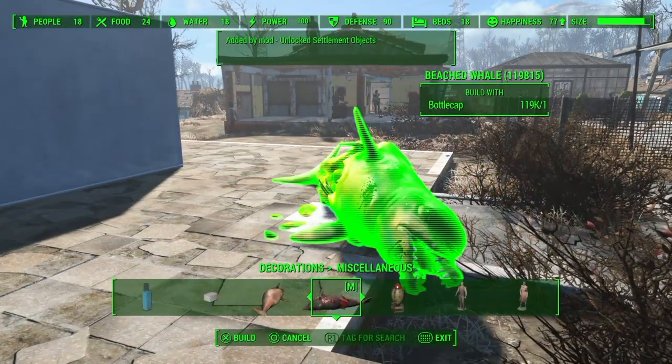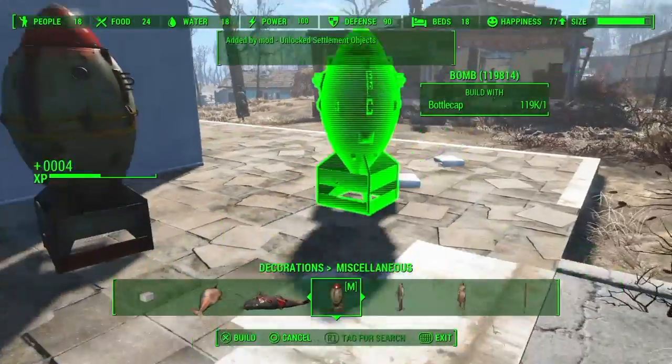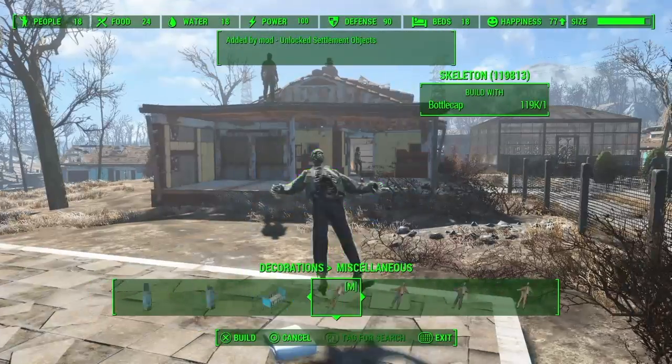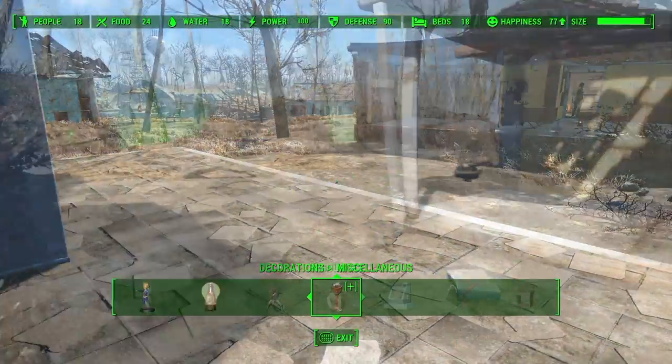You can even add some dead sharks or dolphins — whatever they are — a big nuke, not a mini nuke. You can add statues, skeletons, all kinds of stuff. Tons of stuff you can add.